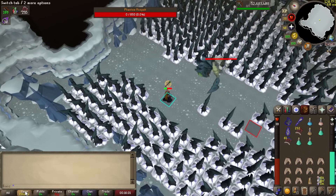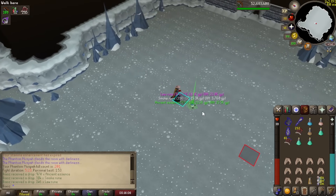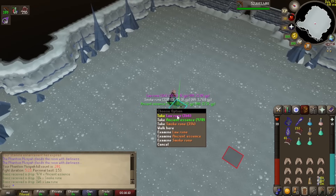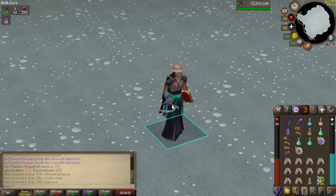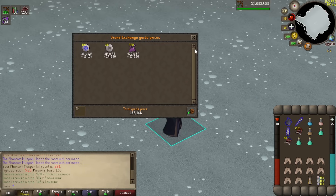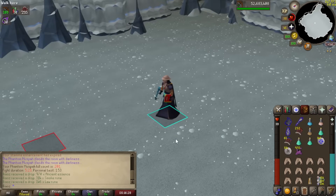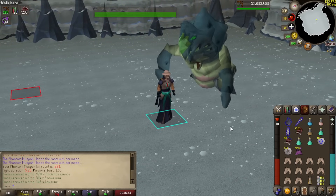After a couple of minutes — about 5 minutes and 23 seconds — there we go, there's the Phantom Muspah kill. As you can see my PB is 1 minute 53 seconds, and that is with things like a Zeryte Crossbow, Tumeken's Shadow, Twisted Bow, Masori, and Ancestral. But for now, if you want to farm some GP, just from one kill — which was not a great one to be honest — we got 105,000 GP. The smoke runes aren't worth that much anymore, but that is it for the Phantom Muspah demonstration.